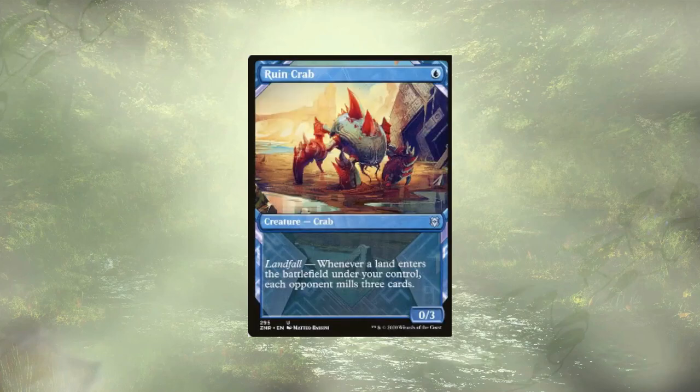Moving into our creature-based mill, we have Ruin Crab, which has Landfall — we're going to mill three. With the amount of card draw we have in the deck, hitting our land drops every turn should be pretty easy, and it can also chump block some smaller creatures early on.